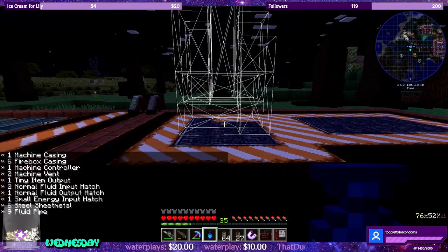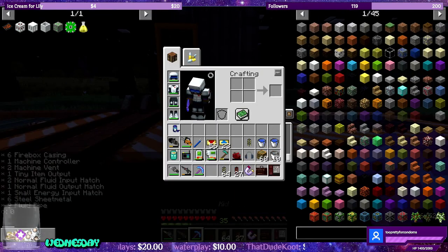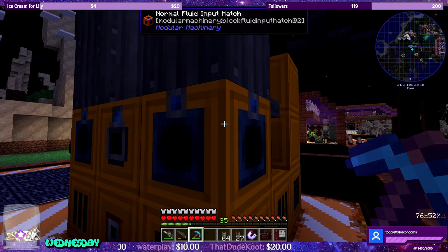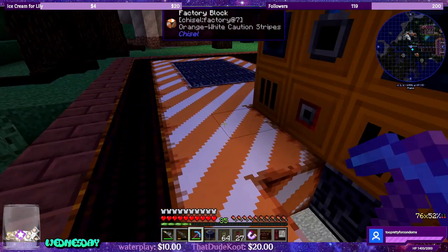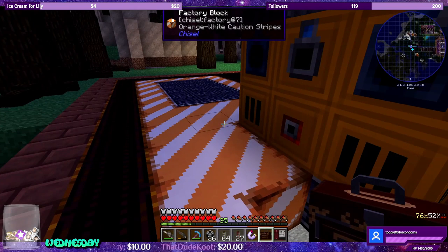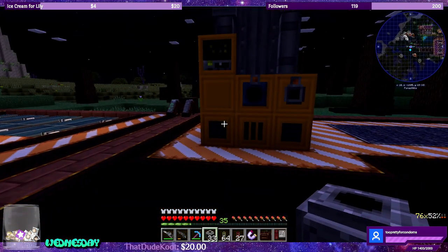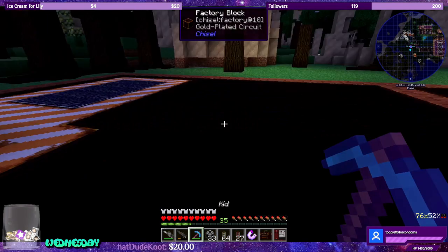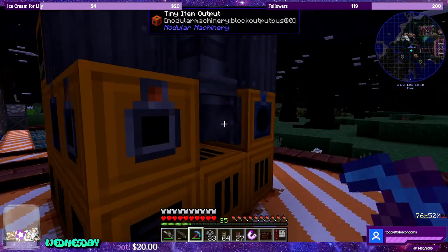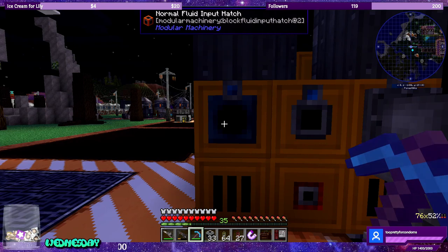There we go. This guy's going to need fluids right here — normal fluid input. From here, what we're going to do — do I have any pipes on me? I got some. So we're going to go this way, and underneath is going to be our pipe that goes to the sulfuric acid. Normal fluid input — we only need one of them. We have power right here.